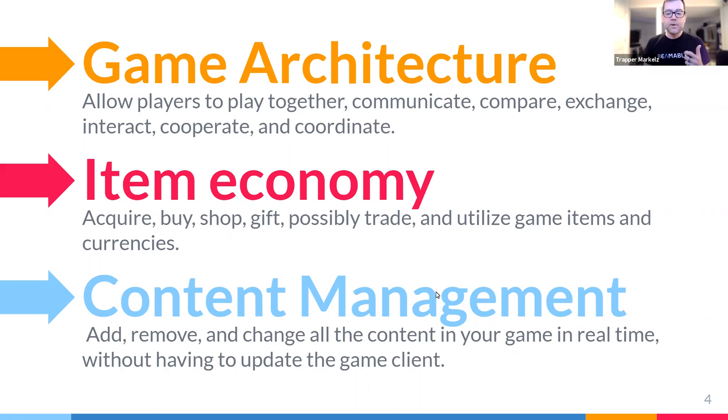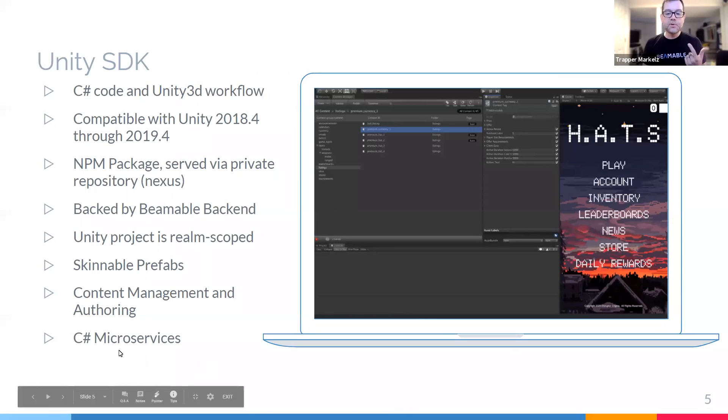Now, this sounds like a lot, but with Beamable, you can actually accomplish all of this quite easily. Beamable makes it easy in three key ways. First, Beamable is fully Unity native. Through the Beamable Unity SDK, you'll have access to a full content deployment and pre-built skinnable prefabs that make adding live features to your game as easy as drag and drop in some cases. And Beamable is completely integrated with the workflow you already know as a Unity developer.